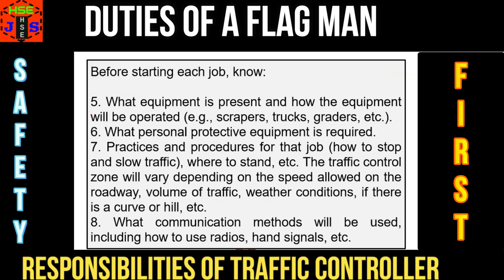Number 5, what equipment is present and how the equipment will be operated — for example, scrapers, trucks, graders, etc. Number 6, what personal protective equipment is required. Number 7, practices and procedures for that job: how to stop and slow down the traffic, where to stand, etc. The traffic control zone will vary depending on the speed allowed on the roadway, volume of traffic, weather conditions, if there is a curve or hill, etc.